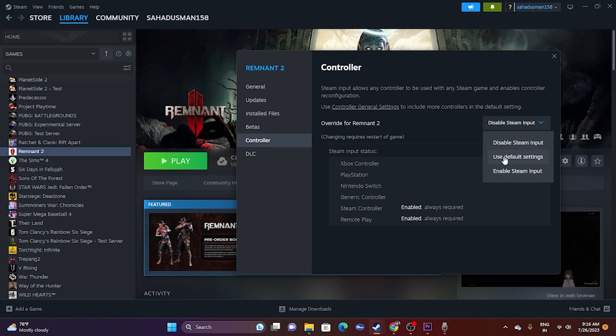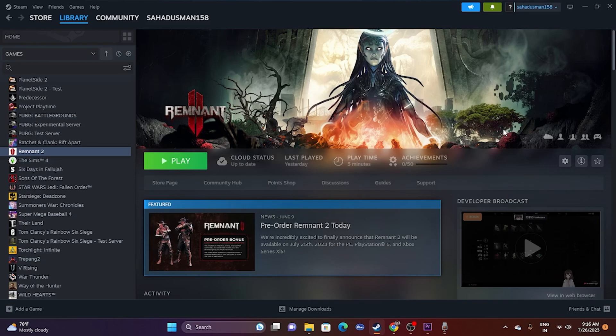Most probably one of those options should be working fine. Once it's working, you can play the game. If neither works, set it back to 'Use Default Setting' and move to the next step.